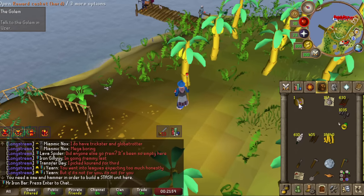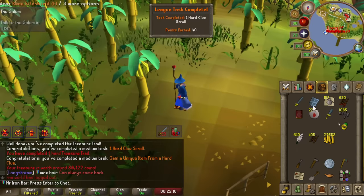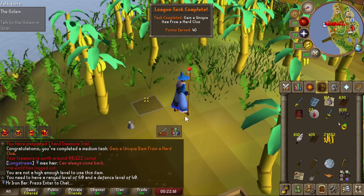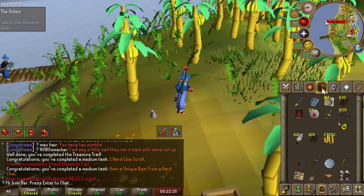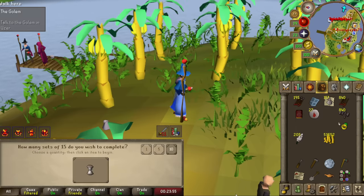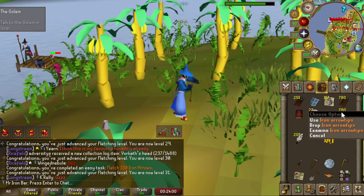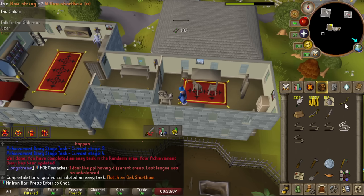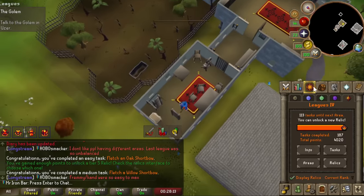The clue reward gave me a rune kite shield, which is nice since I don't have one yet. We just gained a ton of points — only 40 left until tier 5! Even the 1000 hell zero tasks you do don't just go to waste; you can get a lot of value from them. Buying iron tips and feathers from the Catherby fletching shop lets me do some fletching. And just like that, I've already unlocked the fifth tier!